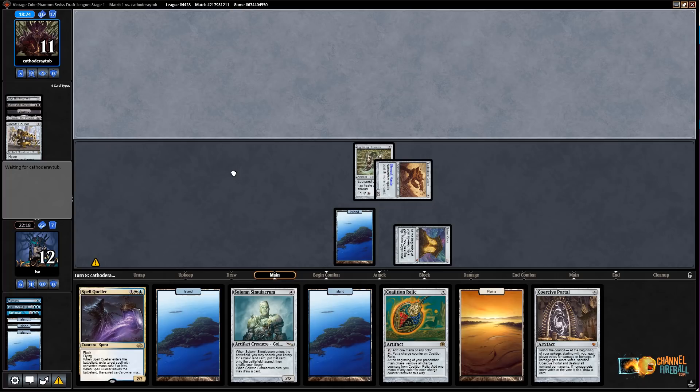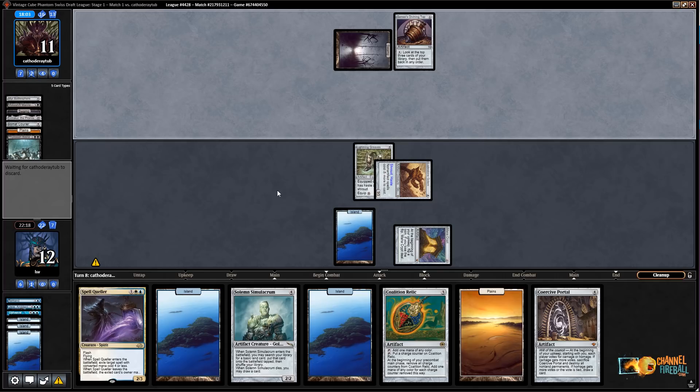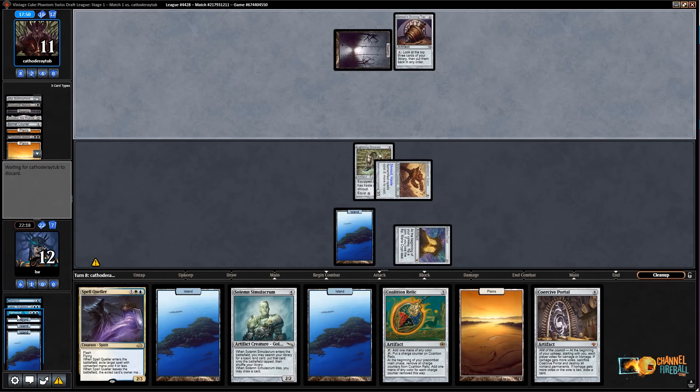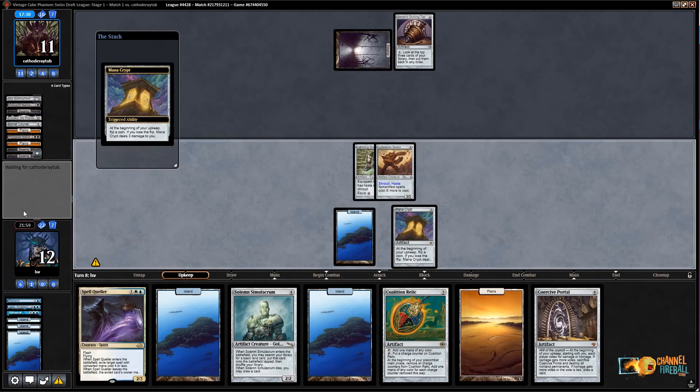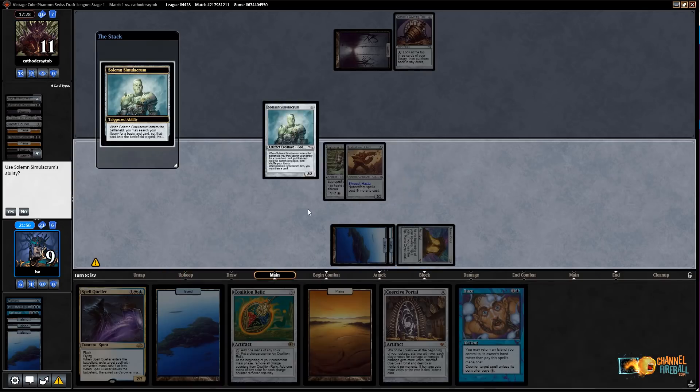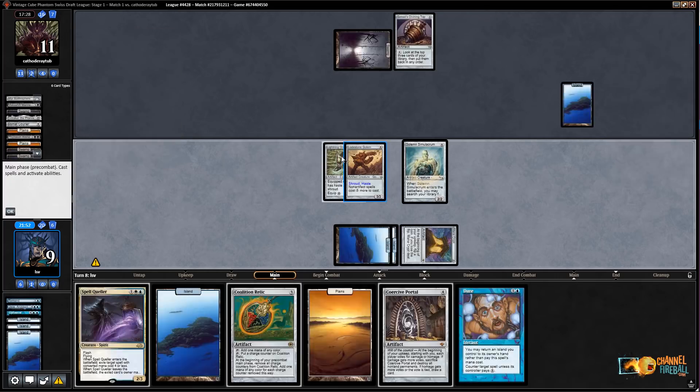Next turn I can just play Coercive Portal or Solemn or whatever, and this works out just fine. They went land and Top. Now they're going to discard a bunch of cards for Zenith Arena. Next turn I just play Solemn — I can hit them for seven down to four, and they have to have something pretty good to stop that from winning. Mana Crypt is obscene. Upheaval is also just a really messed-up Magic card, but Mana Crypt is a big part of that. They're going to discard down to some amount — I can lose some coin flips here. Oh, Daze! I can't cast it because of my own Lodestone Golem — funny.